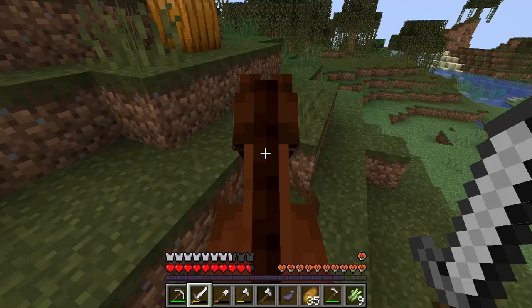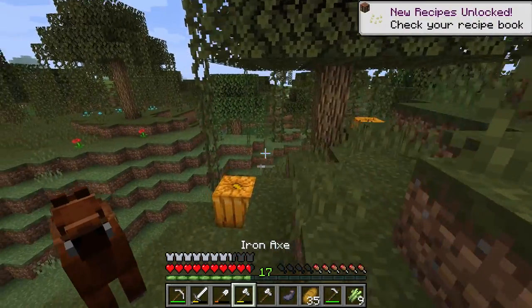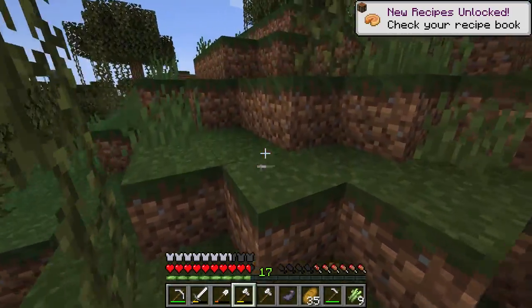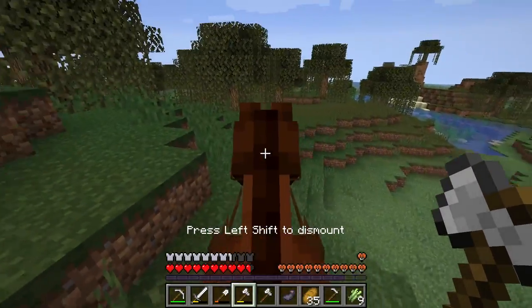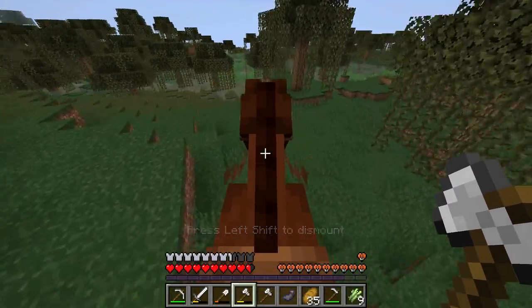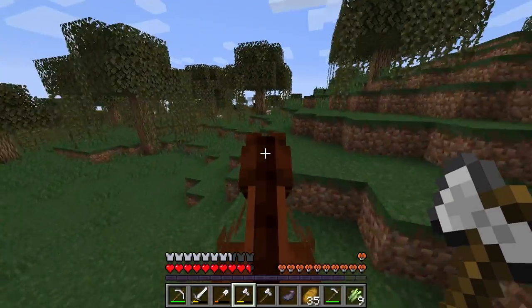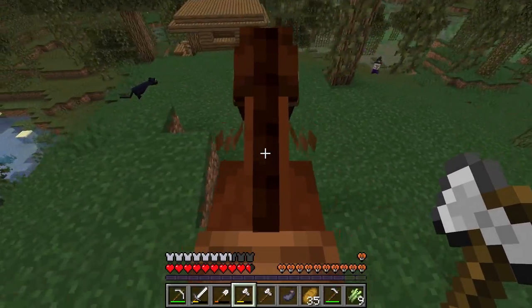Looks like there are some pumpkins — you should use an axe on that and it goes way faster. We're just going to continue through the swampland. And we've got a witch hut right here!